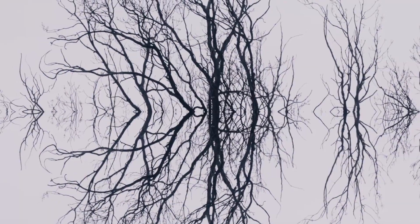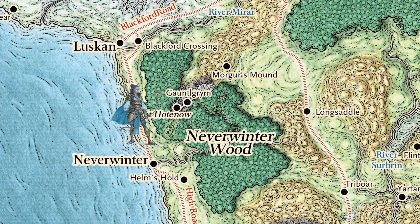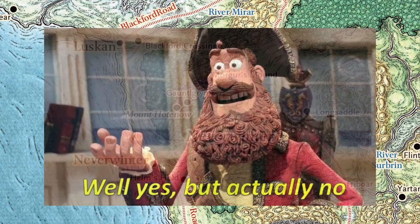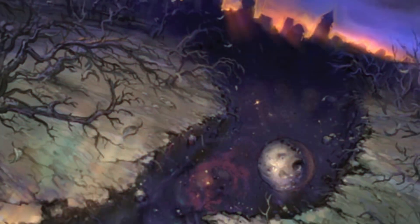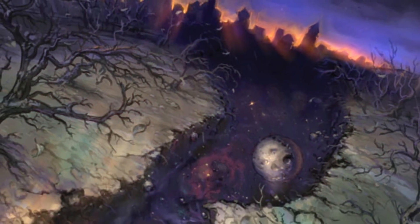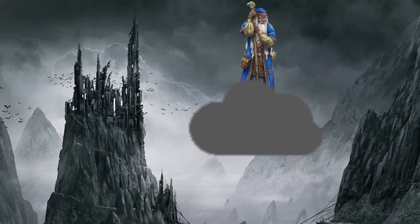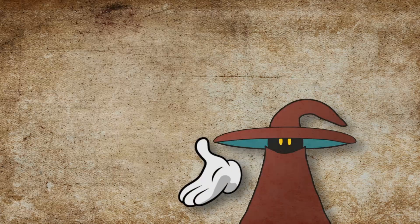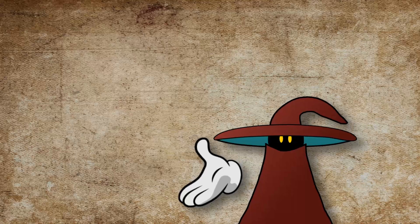One might logically assume that the structure of the Shadowfell is mostly similar to the Material Plane, such that an expert navigator of Faerun could find a path from the Shadow Analogue of Neverwinter to the Shadow Analogue of Luskan. But you would be wrong, because the Shadowfell is constantly changing and shifting. What might be a recognizable path one week would look like an insurmountable crag the next. The constant shifting causes local disturbances similar to earthquakes, referred to as Shadowquakes. These are capable of interrupting travel spells, such as the Shadowwalk spell, that allow travelers to safely and quickly pass through the plane from one destination to another. The Shadowfell is simultaneously stable in places of interest like Evernight or the Swamp of Cormier, but morphic in the space between.